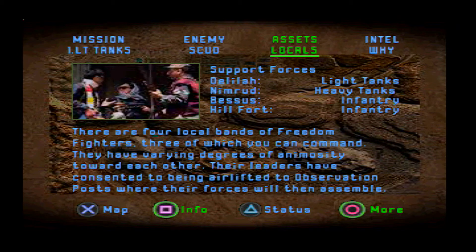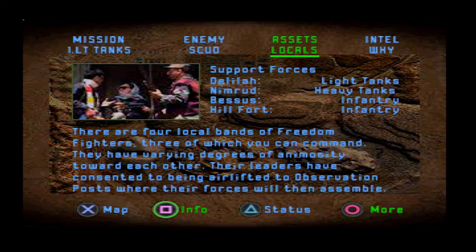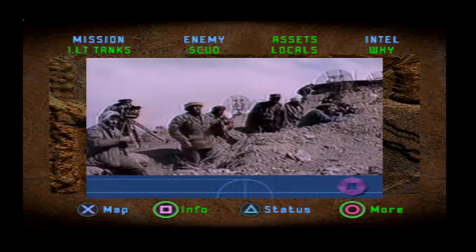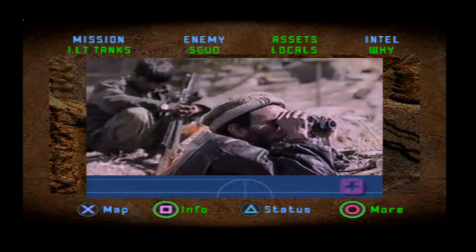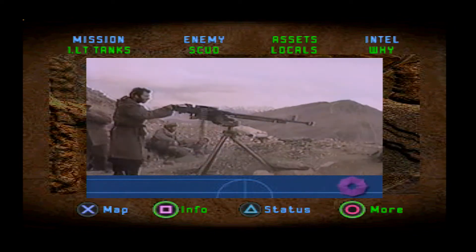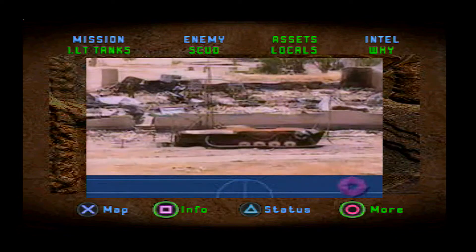Locals — four bands of freedom fighters, three of which you can command. They have varying degrees of animosity towards each other. Their leaders have consented to being airlifted to observation posts where their forces will then assemble. To understand what is happening here, you must understand the history of my family — we have been at war since time began. Our lives would be nothing without war. We fight to live, we live to fight, sometimes we die.